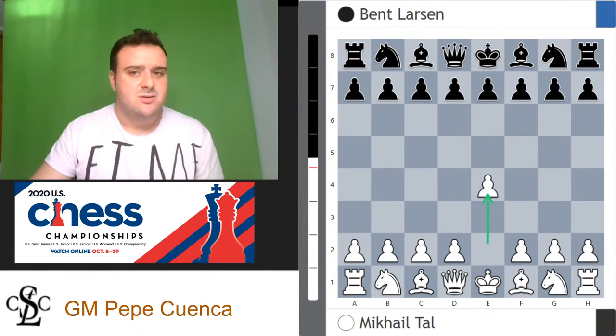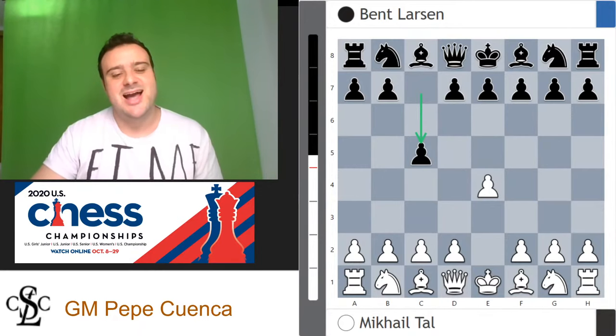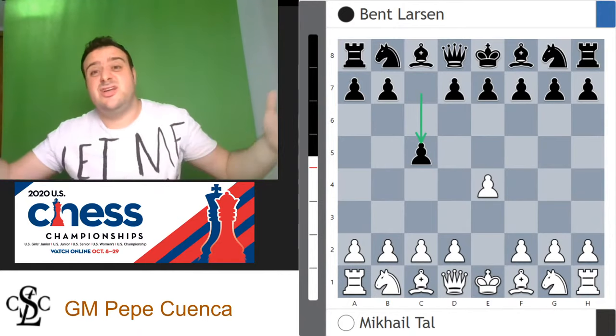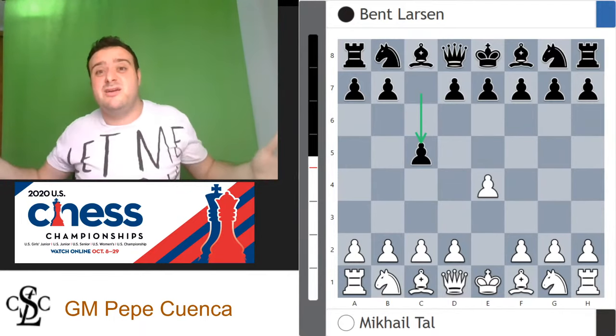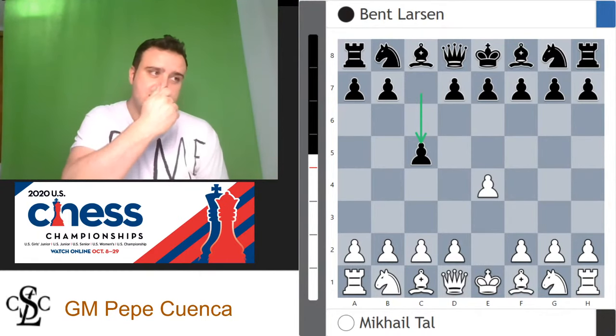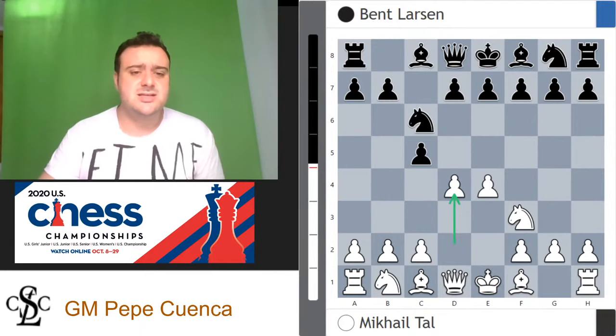Mikhail Tal was an e4 player — e4, c5, Sicilian defense. Knight c6, d4. This is the open Sicilian. Knight c3, e6, and d6 from Bent Larsen, aiming to reach the classical Sicilian transposing with knight f6. It's also possible to play queen c7, which leads to the Taimanov Sicilian — one of the most trendy Sicilians nowadays. How old was I when I became a GM? It was 2015, five years ago — I was 27 or 28.